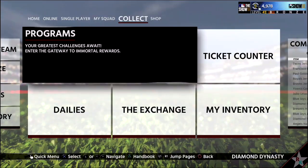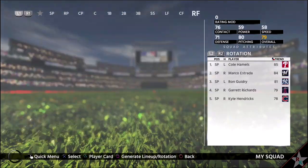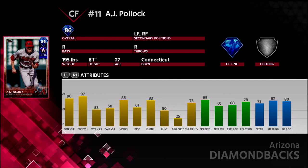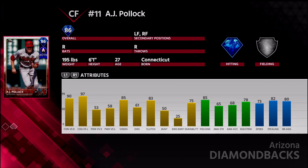I haven't collected any other collections, but I am going to eventually, obviously, if I want to get that immortal Vladimir Guerrero. Look at the stats here for AJ Pollock — solid, really, across the board. He's a diamond hitter and a silver fielder. Contact versus righty 90, contact versus lefty 97. Doesn't have the best power, but he has really good vision. He's decent clutch durability, and his fielding is very good. Definitely a good center fielder — you can also put him in right field or left field as well.